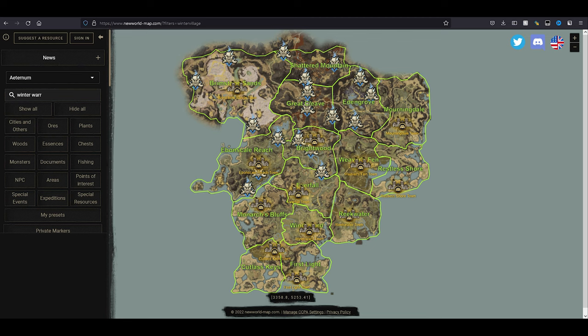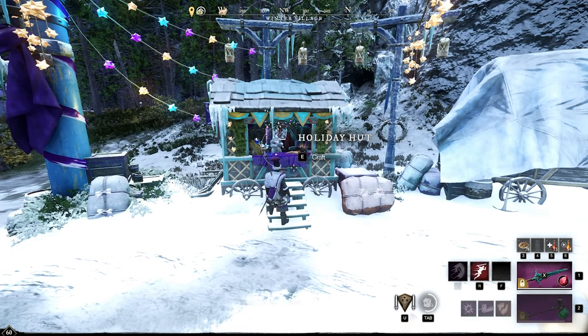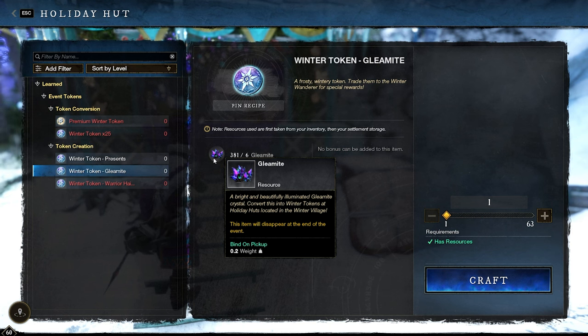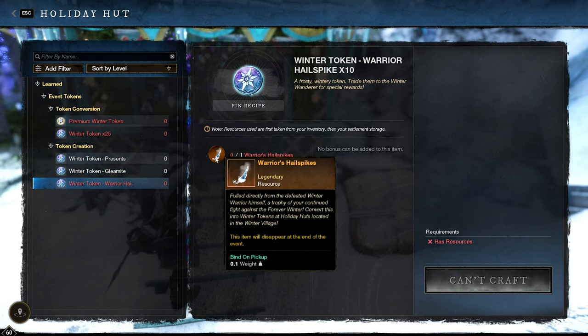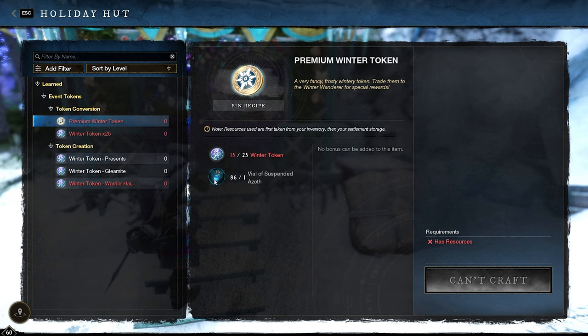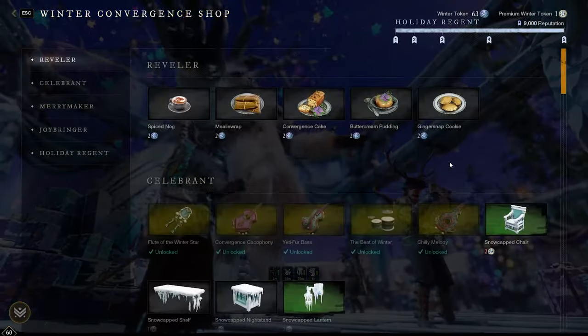The Winter Warrior has about three spawns in Brimstone Sands, and about three spawns in almost every one of the zones: Ebon Scale, Brightwood, Eden Grove, Great Cleave, and Shattered Mountain. At the Holiday Hut you can convert everything: recovered presents for a single token, gleamites at six for a single token, and warrior hail spikes for 10 tokens at the top. You can also convert a premium token back to a winter token, requiring a vial of Azoth and 25 winter tokens.